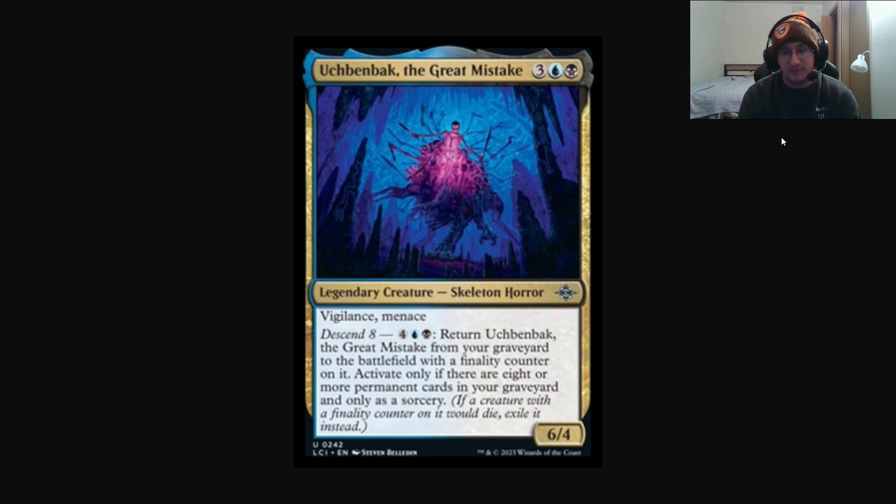Descend is essentially the opposite of that mechanic. This card costs 6 mana — 4, a blue, and a black. You return this card from your graveyard to the battlefield with a Finality Counter on it. Activate only if there are 8 or more permanent cards in your graveyard, and only as a sorcery. So this card gets a benefit from having permanent cards in the graveyard rather than having them in play — lands, creatures, enchantments, artifacts.